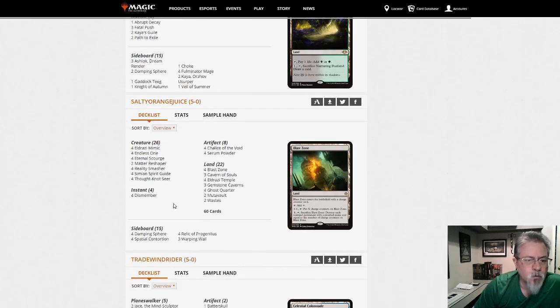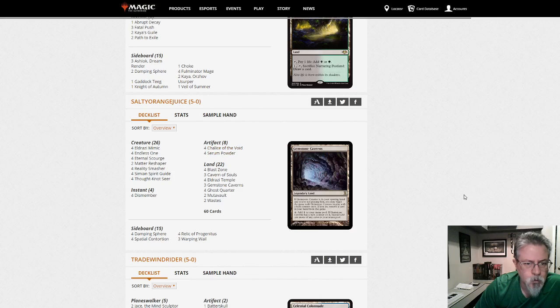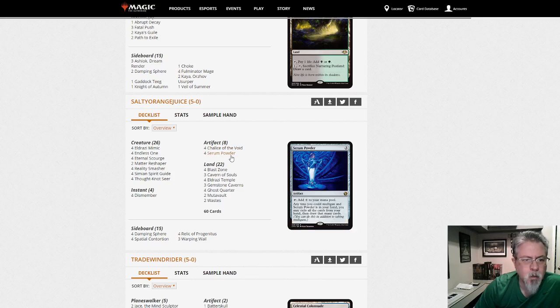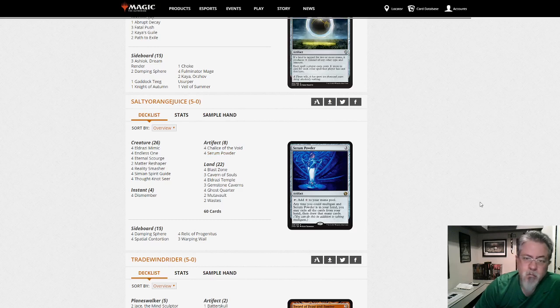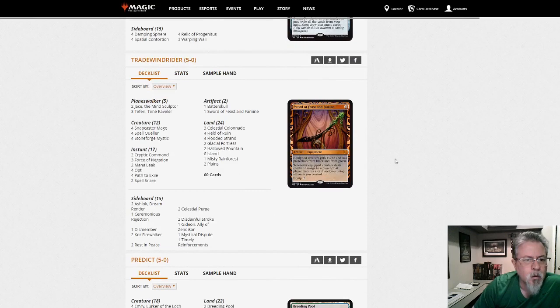Salty Orange Juice with Colorless Eldrazi — the Serum Powder build. I'm surprised this hasn't been bigger with the London Mulligan, to be honest. But yeah, it's around — another way to do the Eldrazi thing.